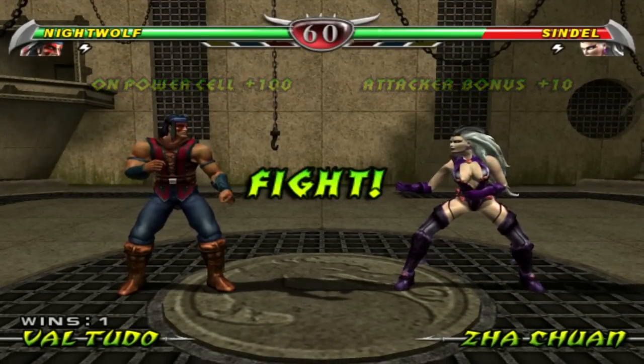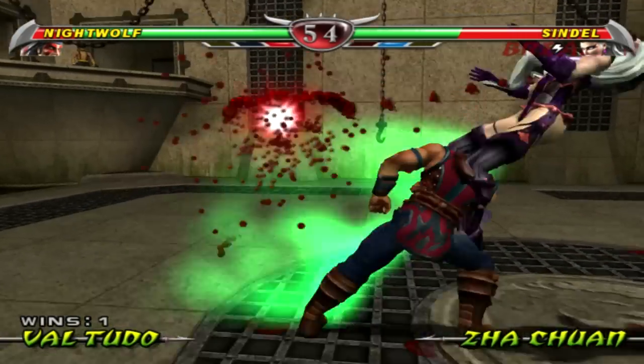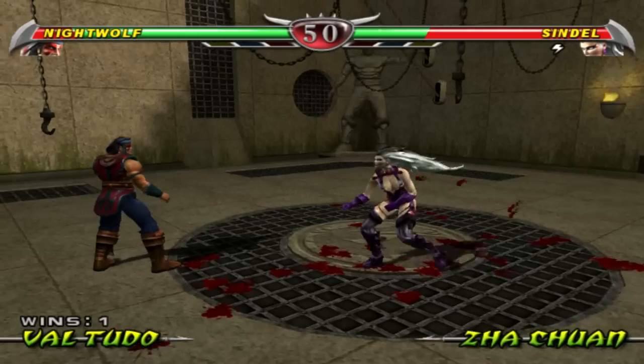See how I'm on a power cell — I get 100% health. And she's just a grunt piece — Sindel — she only starts with 40% health. I don't know many combos for these characters, so we're just going to keep things simple here.